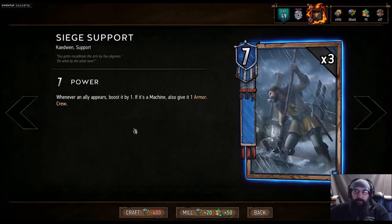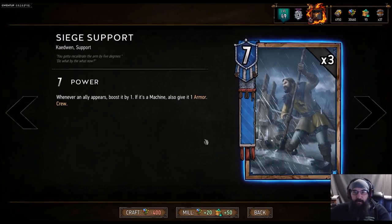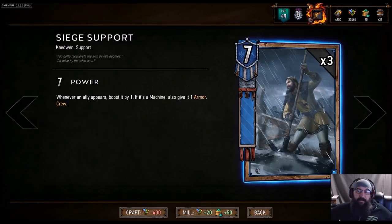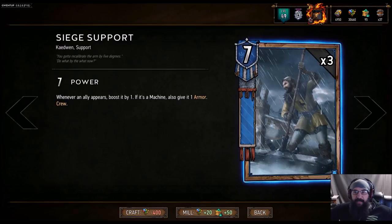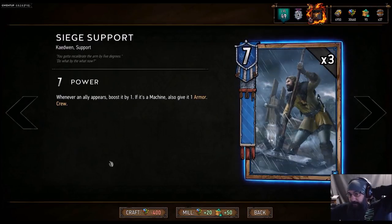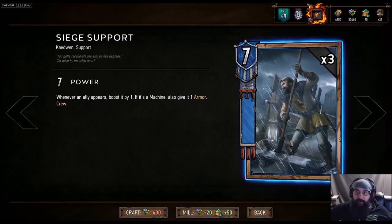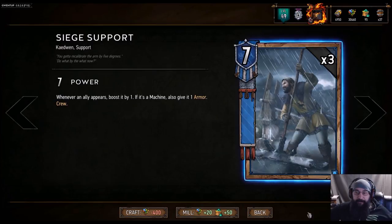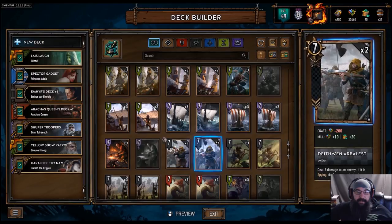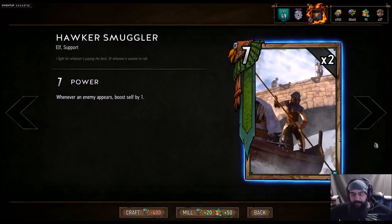I also like Siege Support because if someone is playing weather on you — frost or whatever — it helps alleviate it a little. When you're putting something on the board it's gaining one while weather is taking two, so it gives you a middle ground. And if you can get some swarm cards, this card can snowball really, really fast.